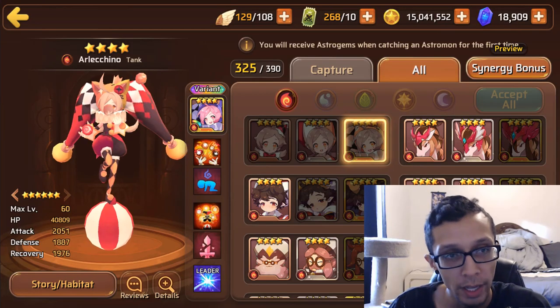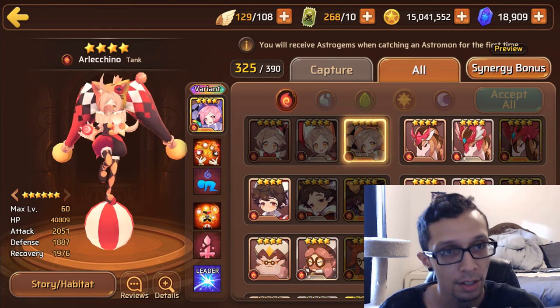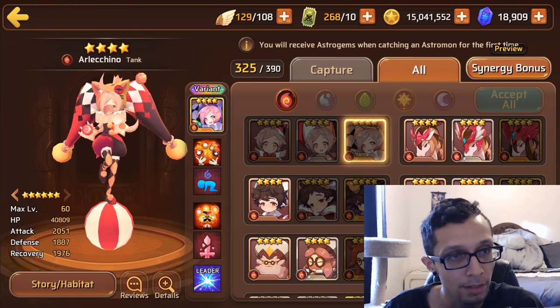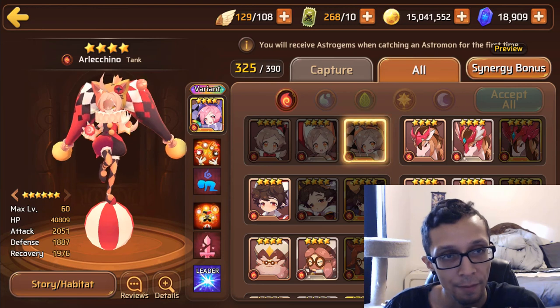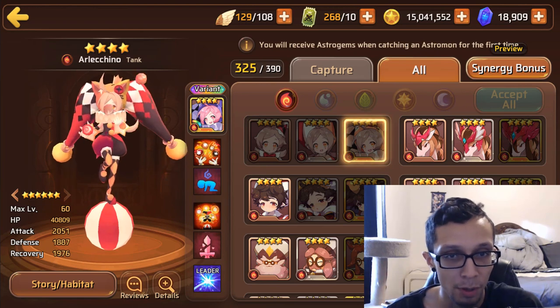Starting off we have Fire Harlequin. She is a tank type. I do love her design by the way — it's super duper cute, over the top but pretty cute. The fire one is a tank type coming in with nearly 41k HP, 2k attack, and then almost 1.9k defense. Stat wise, it's a tank — plenty of HP on her.